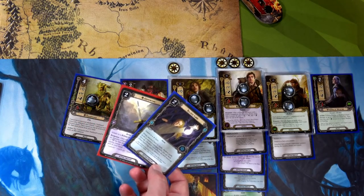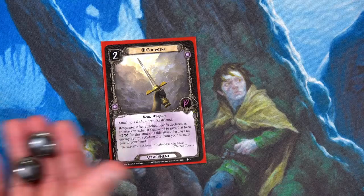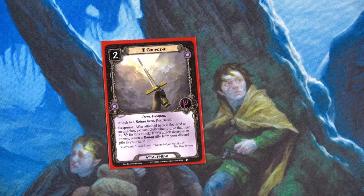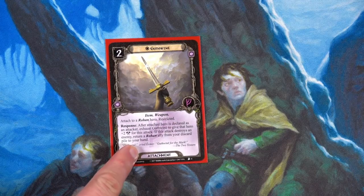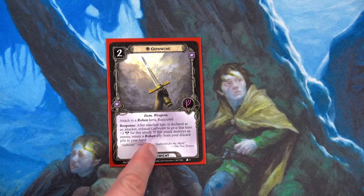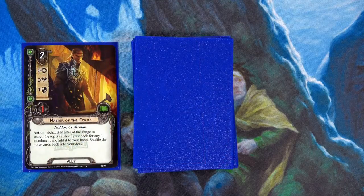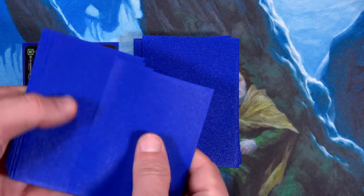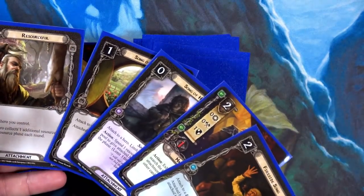For the Rohan deck we'll spend Gildor and Glorian's and Elf Helm's resources to play Gúthwinë, which must be placed on Elf Helm. This is an awesome card: after the attached hero is declared as an attacker, exhaust Gúthwinë to give that hero plus two attack for this attack. If the attack destroys an enemy, return a Rohan ally from your discard pile to your hand — it keeps bringing them back for more!